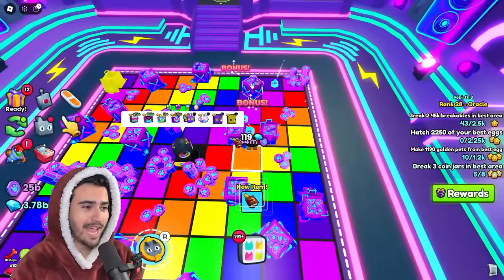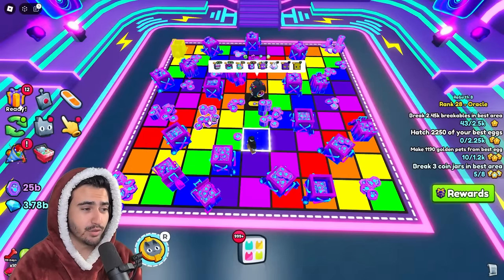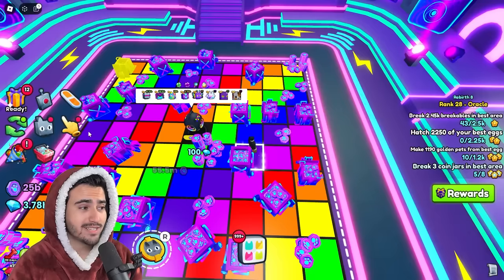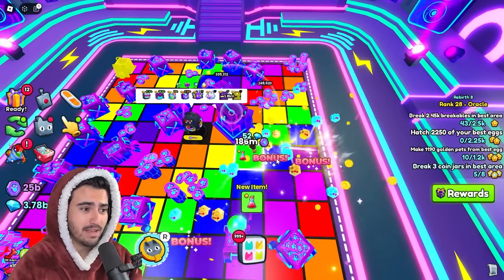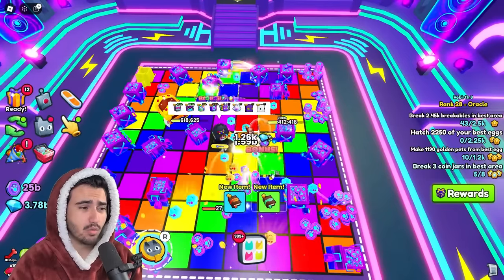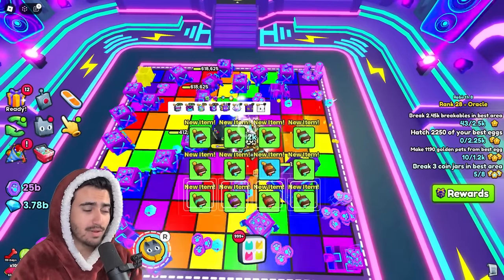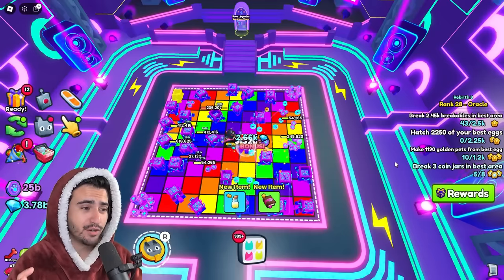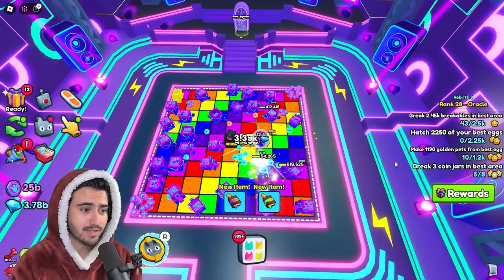If I just click right now, look at that crazy AOE that I do with these clicks. Every click that I'm doing with these stacked large taps is essentially hitting like five breakables around it. This combined with the auto tap feature is pretty much just destroying this floor by itself, and this is with absolutely zero pets. This is very good farming for just two enchant slots, and from testing, there are no better two enchants that could fit those slots.